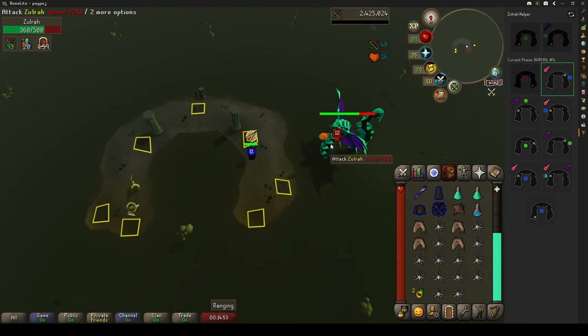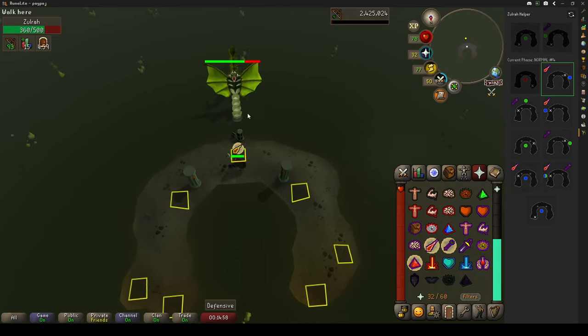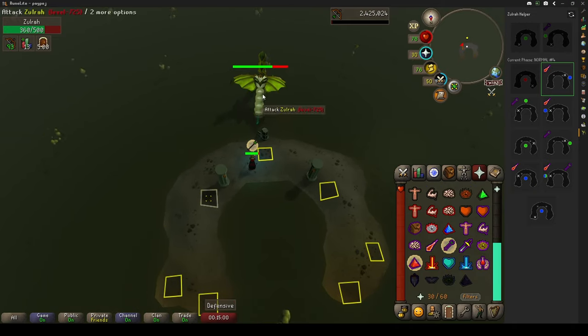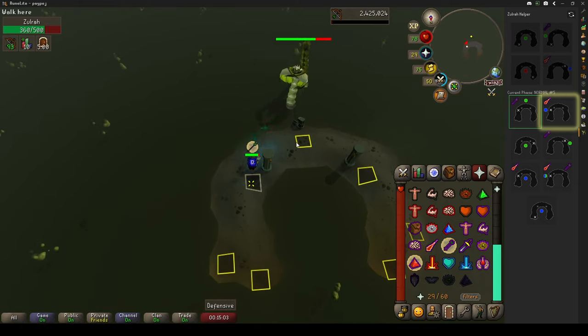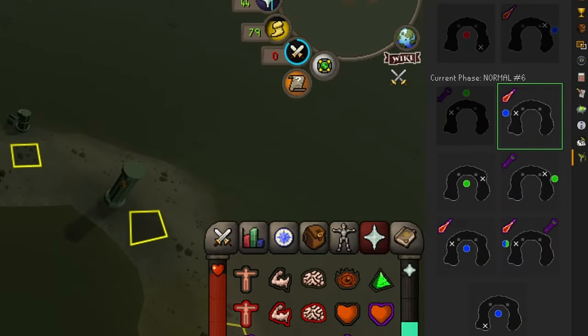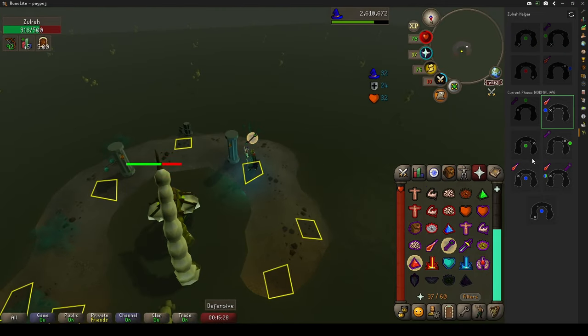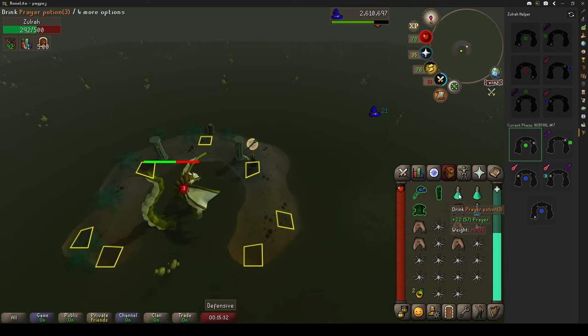You can do this in any order but the most important thing is to pray correctly so you don't die. Zulra is once again descending and ascending in his green form — we're praying ranged and swapping to our mage setup. Keep an eye on your prayer and HP values. Our next phase is going to be blue, which means we're praying against mage and attacking with ranged. Keep track of your phases — this is the gist of the whole fight. Just keep track of the phases in the tracker and you'll always know what to pray against, where to stand, and which gear to switch to.